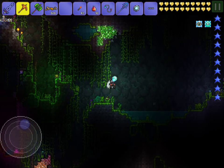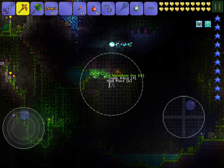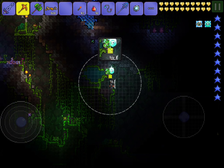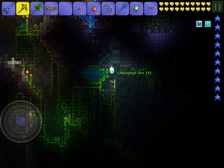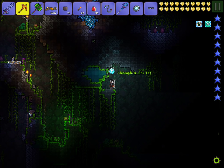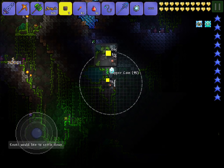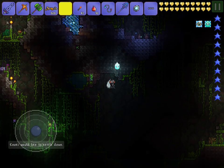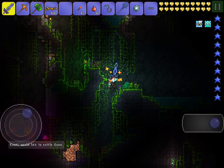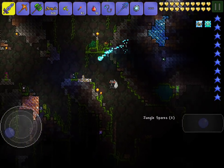And you can see here — here's a giant chunk of chlorophyte actually. All you need to do is just mine it up. And if you don't know already, chlorophyte actually spreads — or actually grows — on mud. So the reason why I left one or two pieces there is because if you patch up the area with mud and leave a couple blocks there, it will actually regrow.